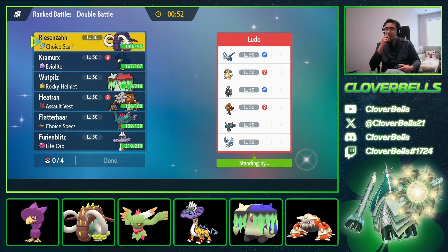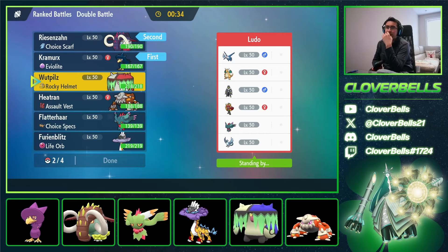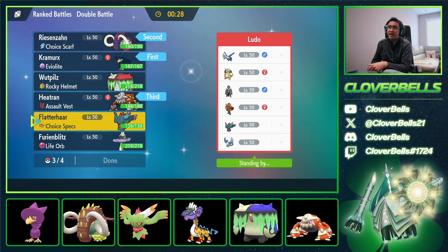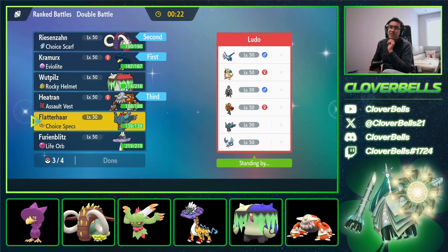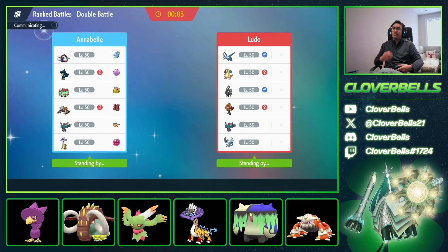Great Tusk could do something here — just because we have Ice Spinner, which is very useful. And the fact that we have Murkrow means something. Great Tusk kind of looks great. The question is, do we want Brute Bonnet? I think we want Heatran too — Heatran looks really good into Fluttermane and Articuno. Do we want Raging Bolt, or our own Flutter? I think we'll go Brute Bonnet again.